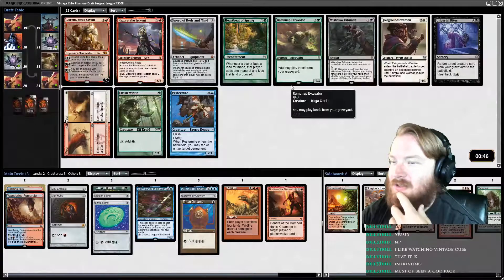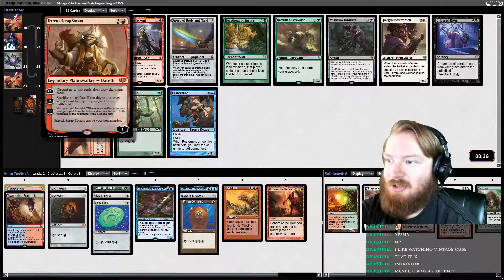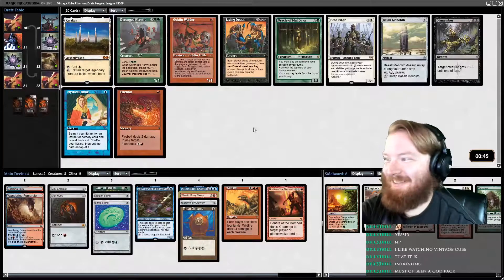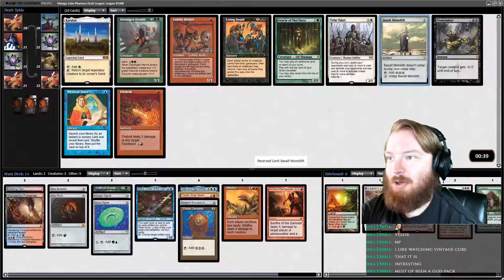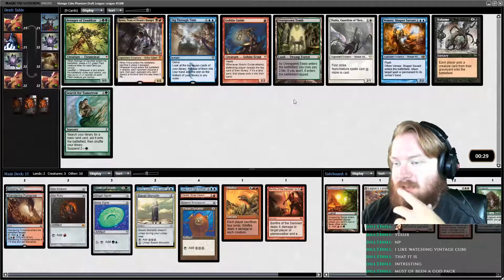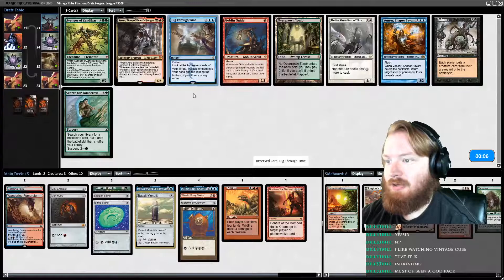In this pack we got some sideboard options. The first card is Duretti — Trash for Treasures — so it's a very powerful effect. We have no big payoff artifact right now, but I still think we take him. Goblin Welder is good but I'm not going to pass Basalt Monolith. There's also a Dig Through Time, which is playable, and there's also a Vendikar. I think I want to go Dig — even though we're not filling the grave with a bunch of stuff, it can help dig for ways to win.